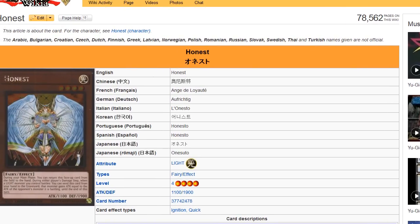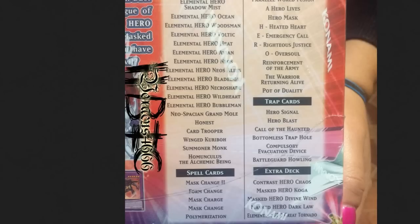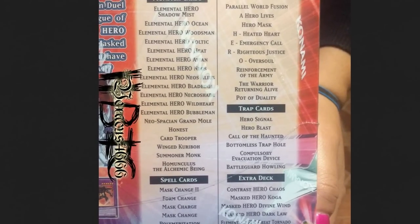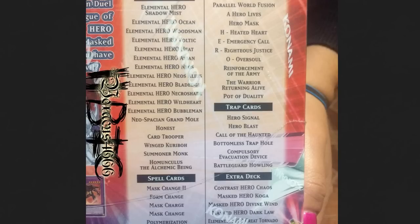If you want to check out the full spoiler list, I'll put a link in the description below. This image puts everything in one nice image for you. There's a lot of great stuff if you're interested in playing Heroes — this is going to be great for you. There are a lot of mediocre cards you probably won't use, but it comes with a decent amount of foil.